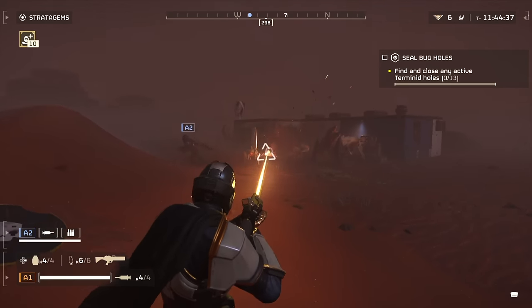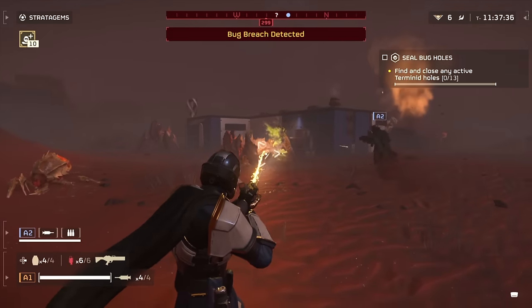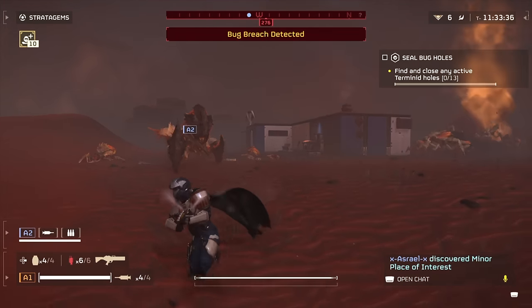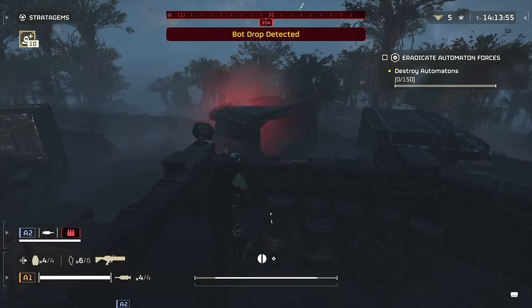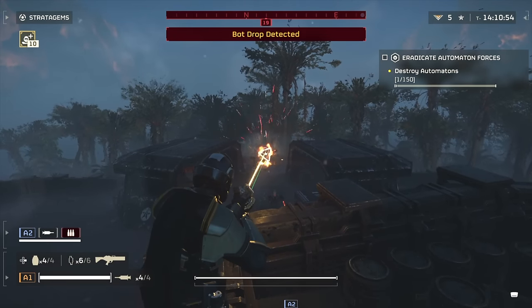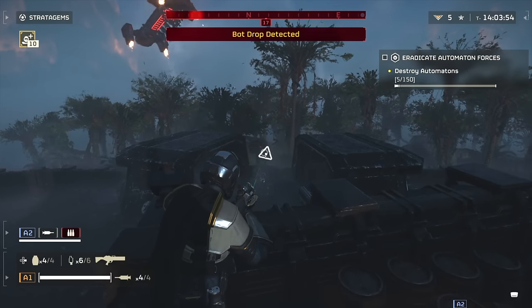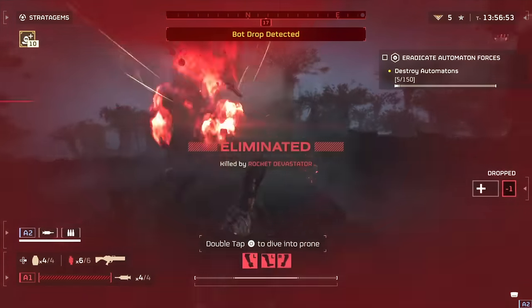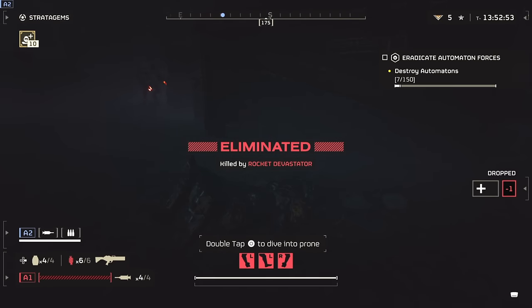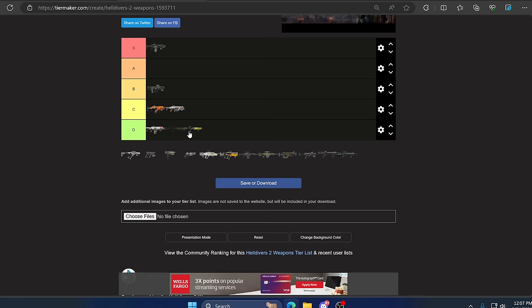Up next we have the Lace Scythe. Coming from Helldivers 1 the Scythe was awesome — it slowed enemies and destroyed them. This one doesn't require ammo so smart players never have to reload. However it's almost effectively useless against bugs. It's pretty good at slaughtering automatons if you aim at critical points, but I found it hit-or-miss. Even aiming at automaton critical points, the chainsaw-armed enemies — chainsaw guys I call meat men — will still run you down. This gun needs a buff. I'll be generous and throw it in C.